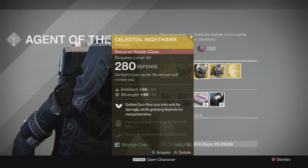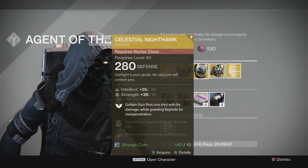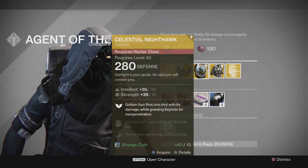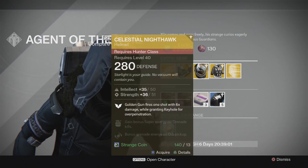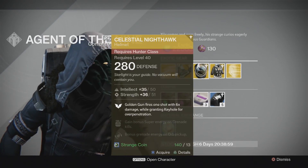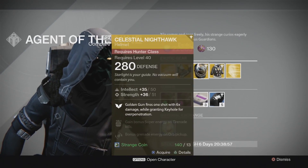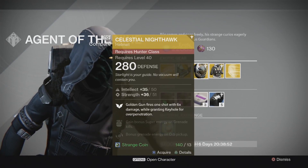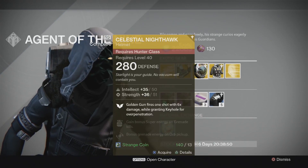The other bonuses on it: gain bonus super energy from grenade kills, bonus grenade energy on orb pickup - it's very much geared around getting you that supercharge so you can put damage down. Intellect is also specced on there, so it's very much geared for a DPS role.